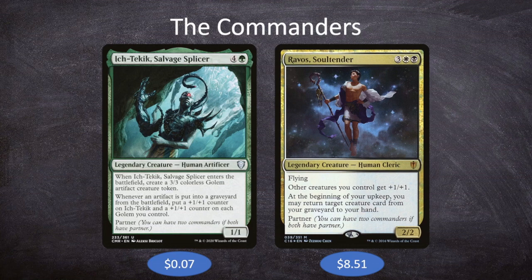We are a golem matters style deck, so we want to play as many golems as possible. We want to make sure that our artifacts hit the graveyard for Ich-Tekik, so since we're hoping on artifacts going to the graveyard, we might as well pair Ich-Tekik with Ravos, Soul Tender.